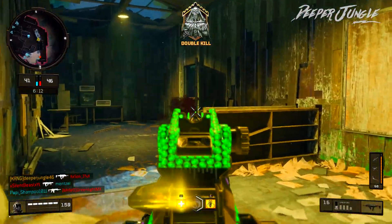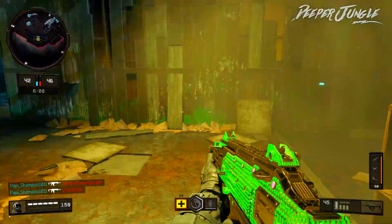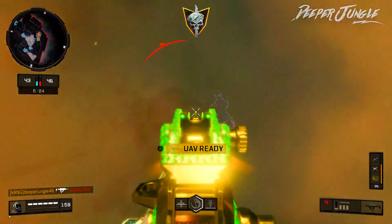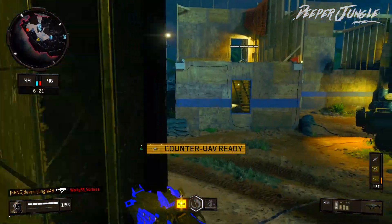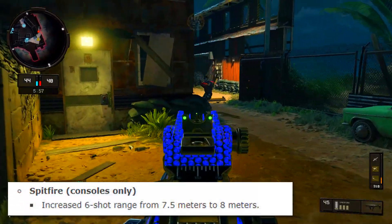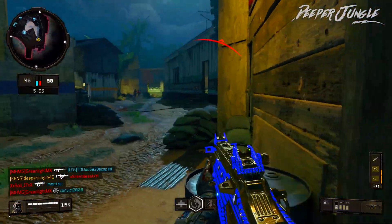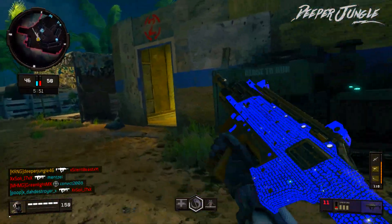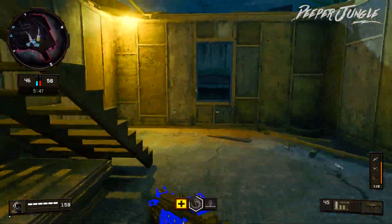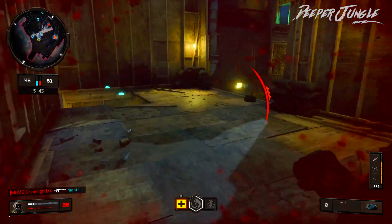The Spitfire did end up getting buffed with update 1.17. The buff was that the 6-shot kill range got changed from 7.5 meters to 8 meters, so the Spitfire is going to be more effective at those close to medium range engagements. Although the buff is pretty minor, the Spitfire is an absolute tank of a weapon here in Black Ops 4.